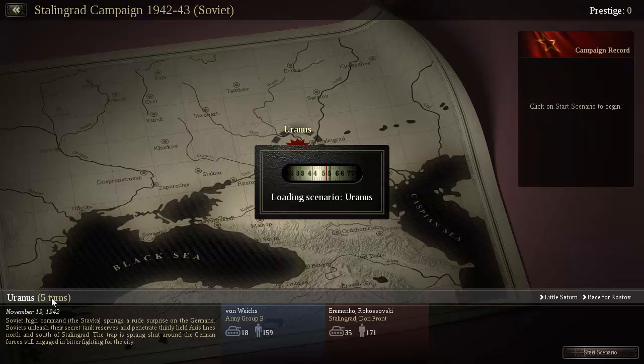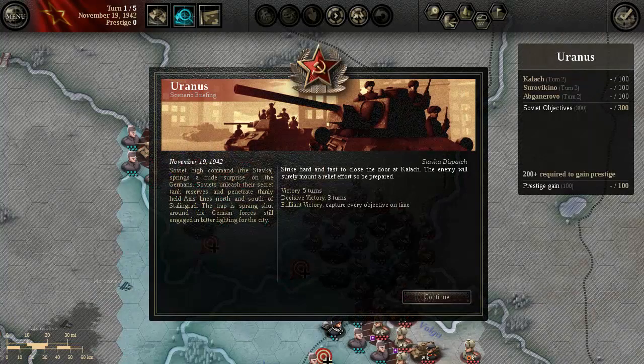This intro mission is short — it's only 5 turns long, so this shouldn't be a long video. Strike hard and fast to close the door at Kalach. The enemy will surely mount a relief effort, so be prepared. Brilliant victory: capture every objective on time. Decisive victory: 3 turns. Victory: 5 turns.